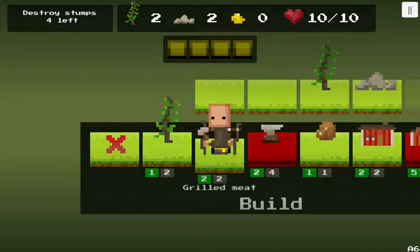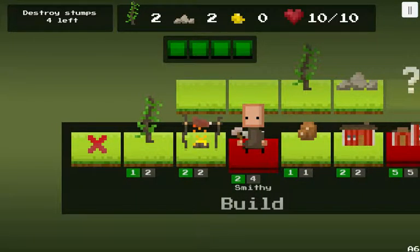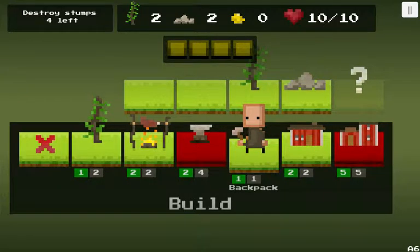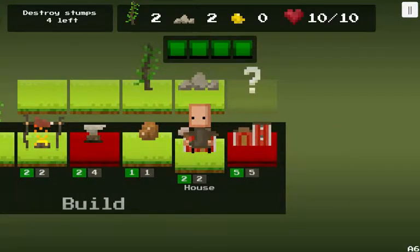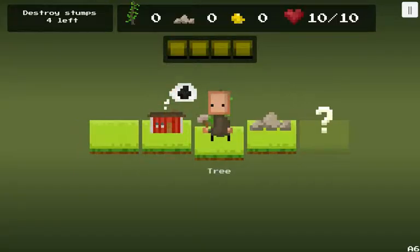Let's see what we can build. We can build a tree, grilled meat — I don't think we can build a smithy — backpack, a house, or a shop. Let's build a house. Makes the most sense.